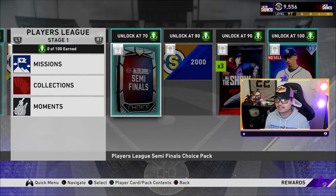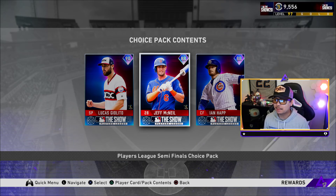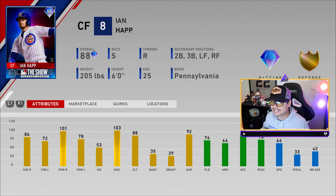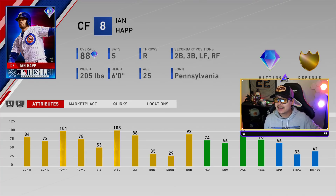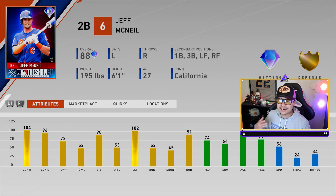At 70 stars you get the semifinals pack, which holds a 90 overall Lucas Giolito, an 88 Jeff McNeil, and an 88 Ian Happ. Ian Happ is a switch-hitter — 84 and 72 contact with 101 and 78 power and 53 vision. He's an amazing center fielder who can also play second and third base. Jeff McNeil is going to be a monster hitter at first base, third base, left and right field, along with his primary second base position — 104 and 96 contact, 72 and 52 power with 90 vision.